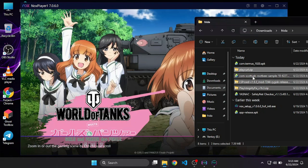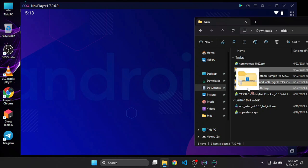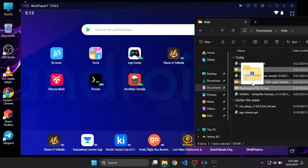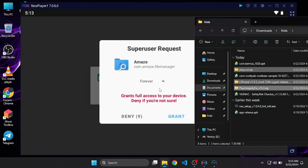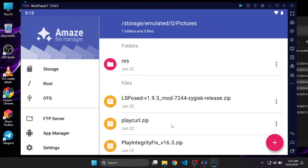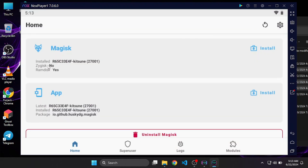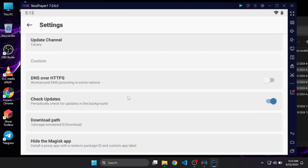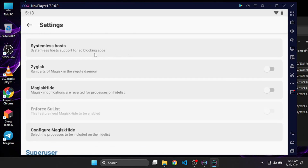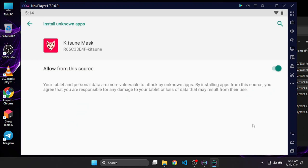Now select all the remaining ZIP files in the folder — I've also provided the NOX simulator installer so you can use the same version as me. Drag and drop the files inside the NOX simulator. In other emulators copying files requires more steps, but in NOX it's very easy with drag and drop. We'll use Amaze file manager to install the modules. LSPosed is not necessary for you right now — that's for the next video. We will install Systemless Hosts, enable Zygisk, and set up other settings.